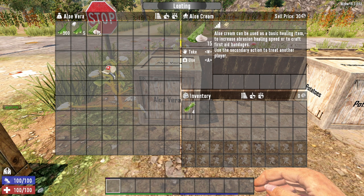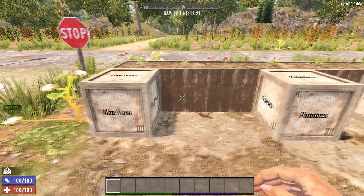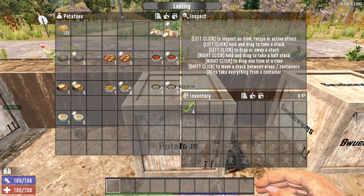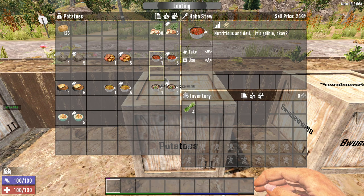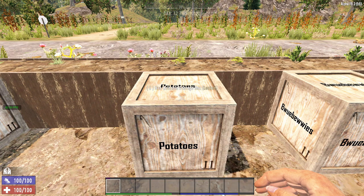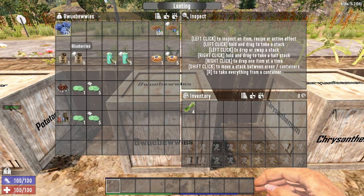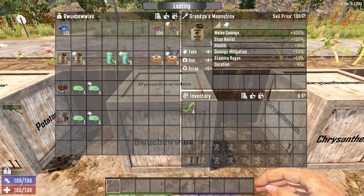You can grow aloe, which is used to make first aid bandages — a really versatile healing item. You can find aloe growing naturally in the desert. Potatoes are a food item used in some of the best food recipes in the game. You can't find them wild, but you can loot the seeds and schematics in general trash containers like bins, trash piles and cabinets. Blueberries are also a food item used in a few cooking recipes, but more notably as part of the herbal antibiotic recipe. You can find wild blueberries in the snow biome.